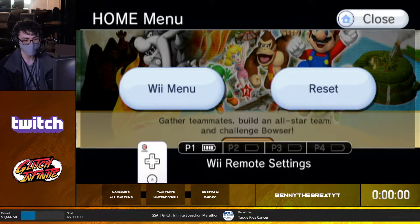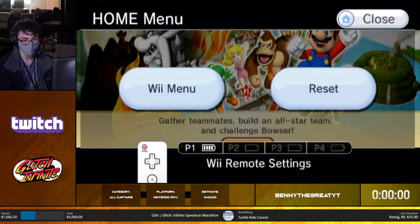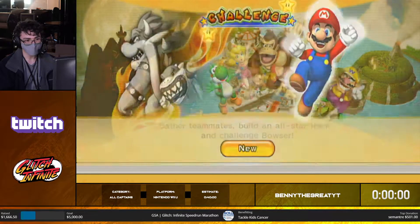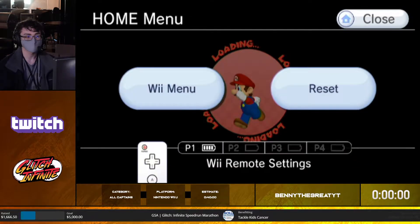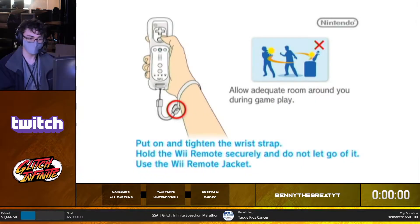This is the all-captains speedrun. Instead of any percent where you just get a full team and then play against Bowser Jr, you get all the captains — Mario, DK, Peach, Yoshi, and Wario — and then you beat Bowser Jr and then Bowser. There aren't really too many difficult strats in this run.